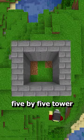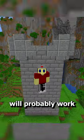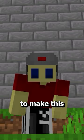Component 1: make a 5x5 tower and put some stairs on top. Whatever design you choose for the top will probably work, because it's almost impossible to make this look bad.